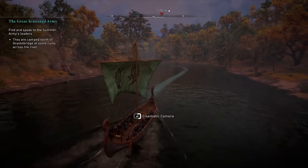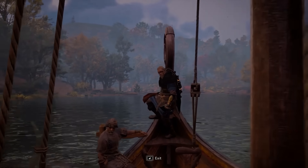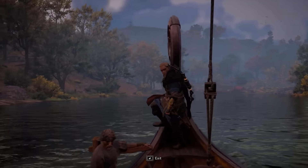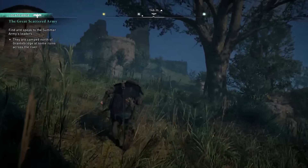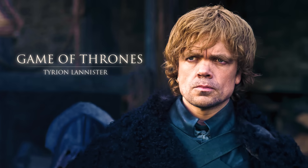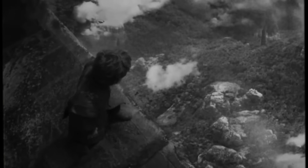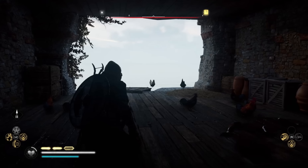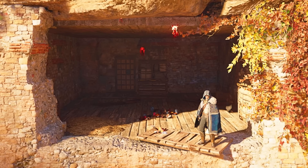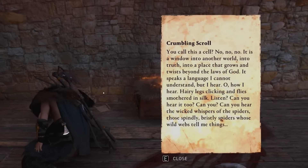The final Game of Thrones reference comes in Assassin's Creed Valhalla, and it's a personal favourite. Tyrion Lannister's sky cell from the show can be found in Valhalla in the East Anglia region of the map. Someone at Ubisoft must really love Game of Thrones to implement this many references across the franchise. There's even a note with dialogue straight from the show — it's a location definitely worth exploring.